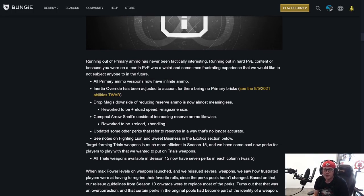Running out of primary ammo has never been tactically interesting — whether in hard PvE content or going on a rampage in the Crucible — it was a weird and sometimes frustrating experience. All primary ammo weapons now have infinite ammo. The rumor was true! Inertia Override has been adjusted to account for there being no primary bricks. Drop Mag's downside of reducing reserve ammo is now almost meaningless, so it's been reworked to be plus reload speed, minus magazine size. You already have unlimited Fighting Lion ammo anyway.